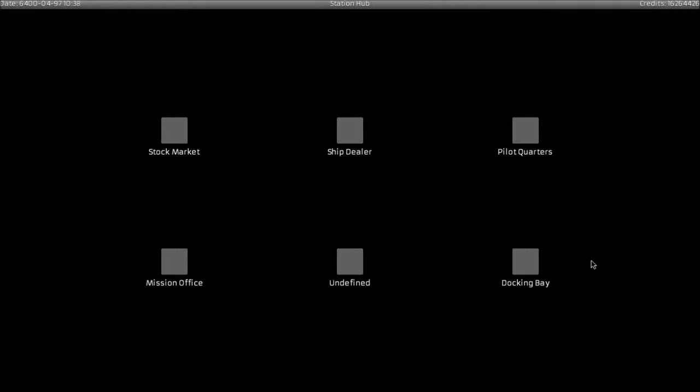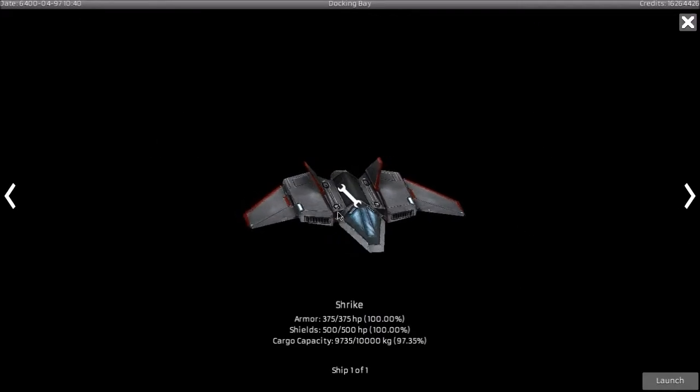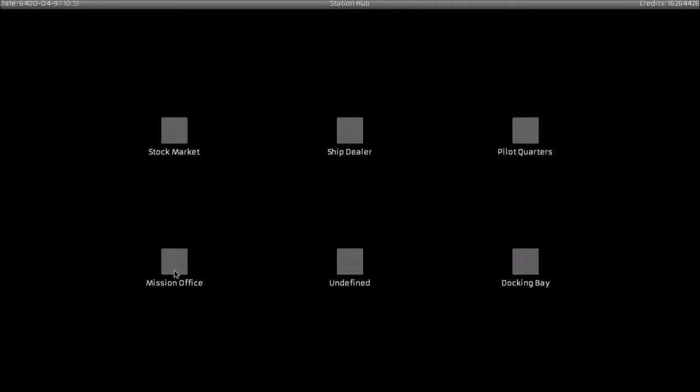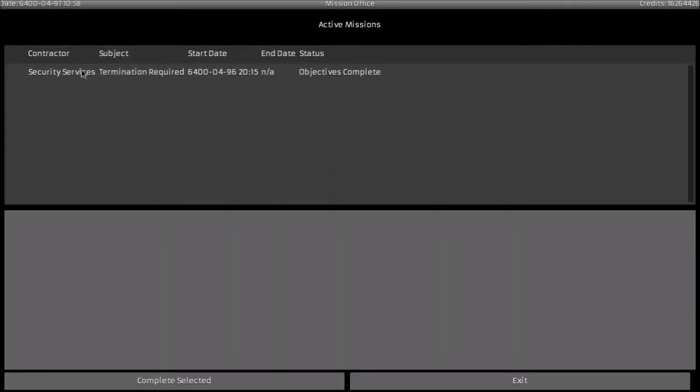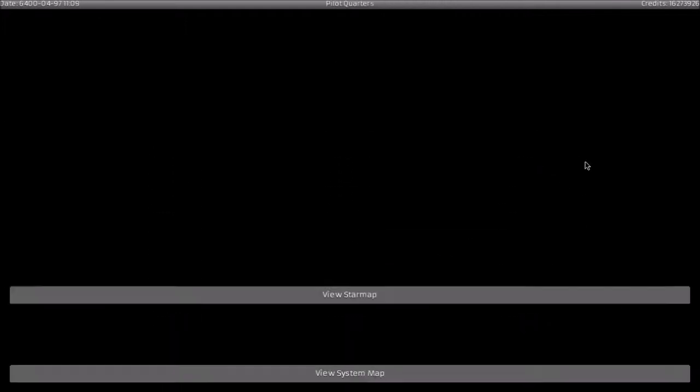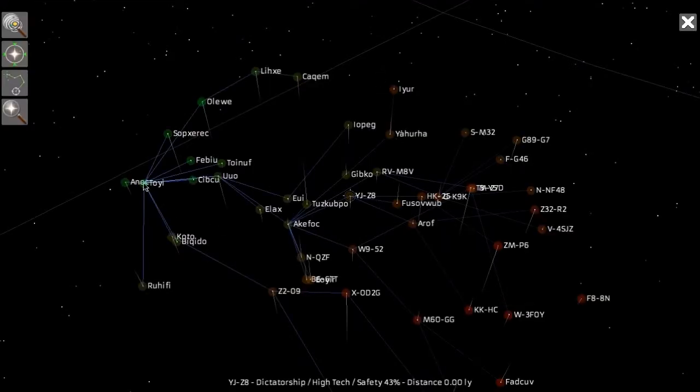Since we didn't really pick up anything except some homing missiles and we're out of our other stuff, we're going to go over to the mission office. That mission wasn't tied to a particular system so we can go ahead and complete it now. Then we're going to go back to my home base — that's Toyi, right here.